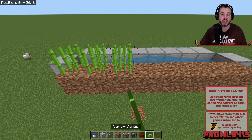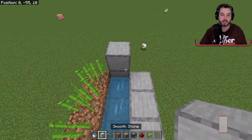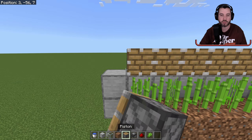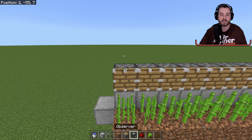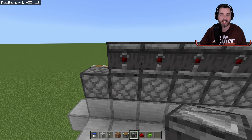We can now plant our sugarcane and it sits there — it's good to go. Next, above the water here we're going to put a row of blocks just like that. We're going to put pistons facing this direction to break the sugarcane, and then we're going to have some observers facing this direction to look at the sugarcane and detect when it grows.